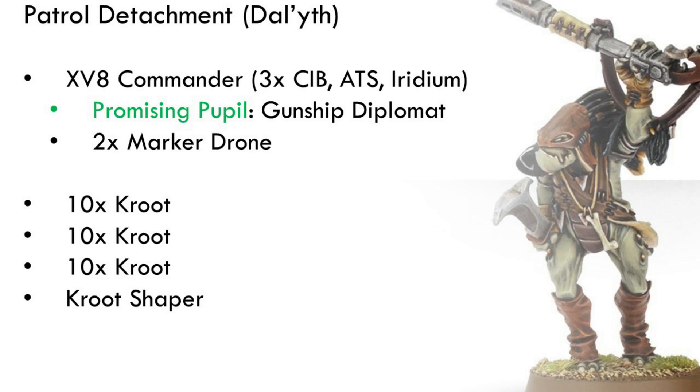In the revised patrol detachment, the commander now has Advanced Targeting System instead of a shield generator. With good positioning, he should be able to stay safe most of the game, so improving his offensive output is more valuable. He still has Gunship Diplomat and two marker drones. We now have three units of Kroot instead of two — more screening ability for the commander, more bodies on the table, and some compensation for the reduced Fire Warrior count. We're leaning heavily into the Kroot here.